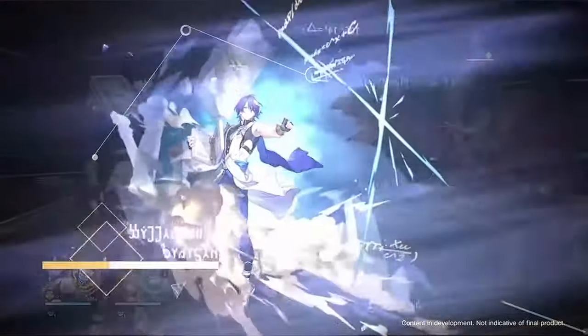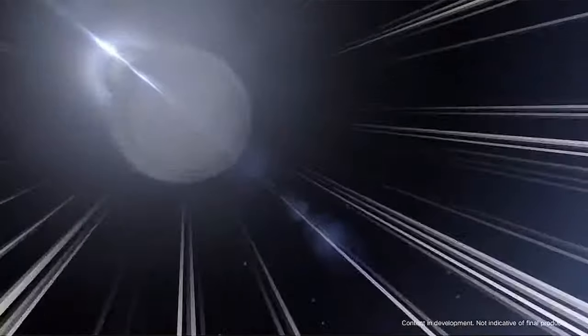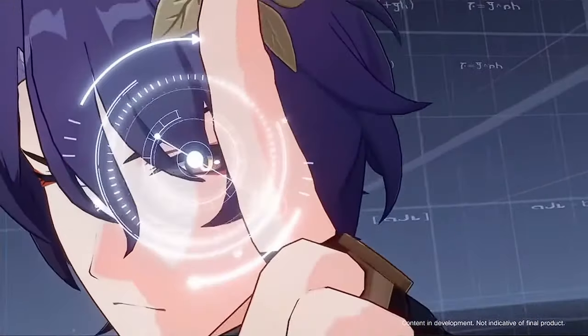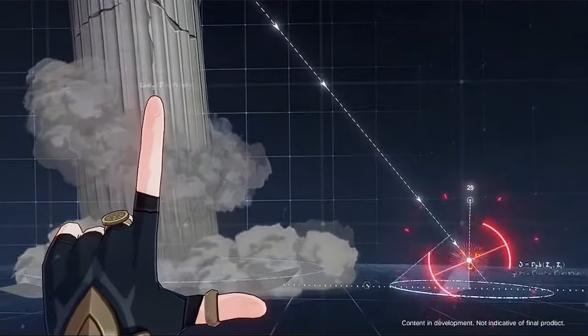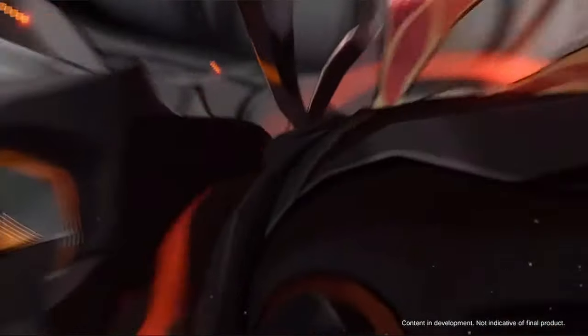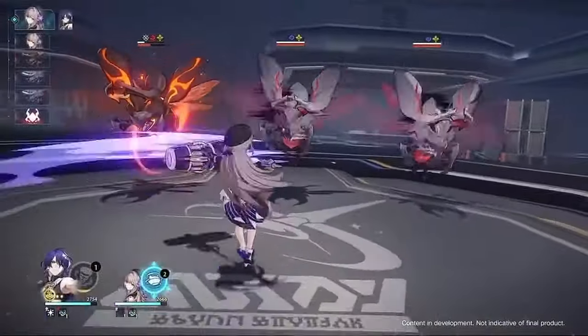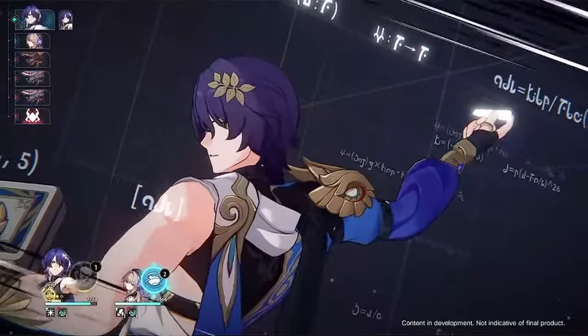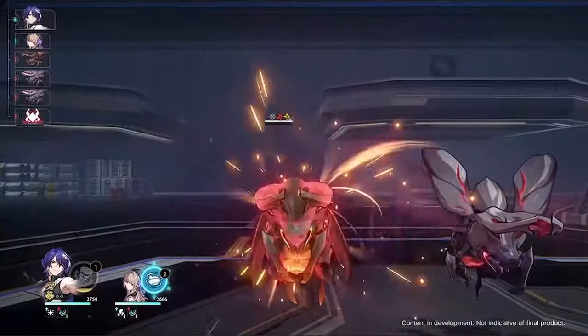His ultimate, Syllogistic Paradox — which will now and forever be known as L Plus Ratio — summons a giant tower to crash any fantasies the enemy had at winning. The enemy hit by Syllogistic Paradox is then inflicted with the debuff Wise Man's Folly. When a target under Wise Man's Folly is attacked by a teammate, it will trigger his talent and launch a follow-up attack against that target.